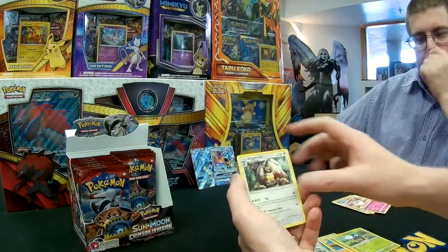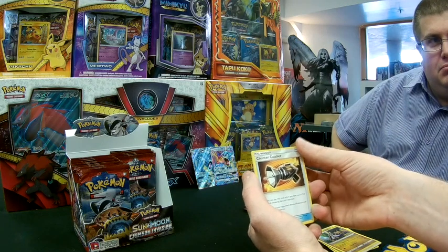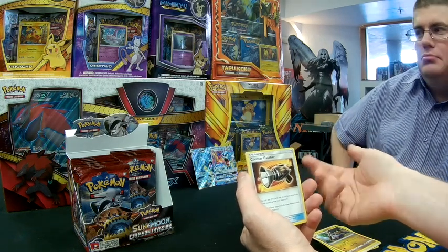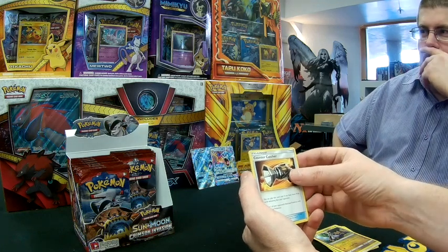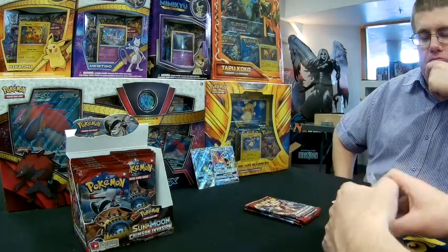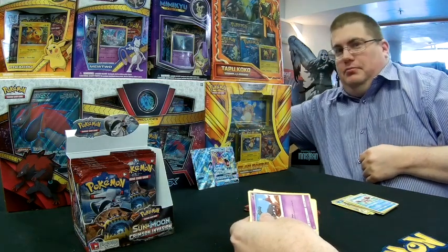We get Shellos, Remoraid, Mankey, Jangmo-o, Karoblast, Diggerbsby, and Counter Catcher — like Counter Energy, this is a comeback card. It's effectively a Pokémon Catcher with no coin flip, but only works when you are behind on prizes. Questionable whether it's going to be useful. We get a Psychic Memory reverse and a Crawdaunt as our regular rare.